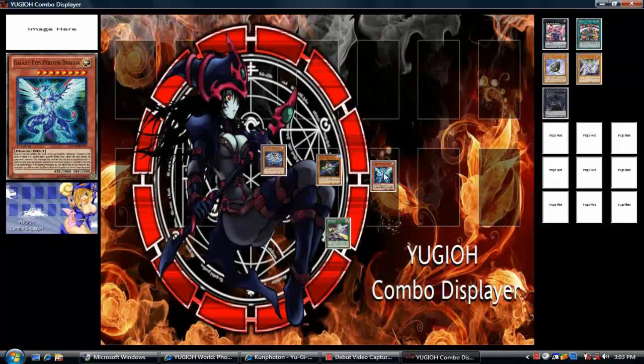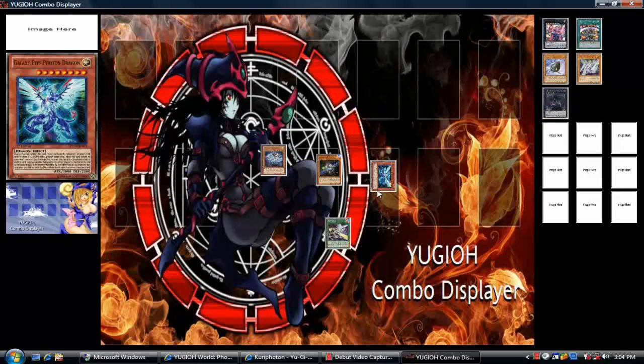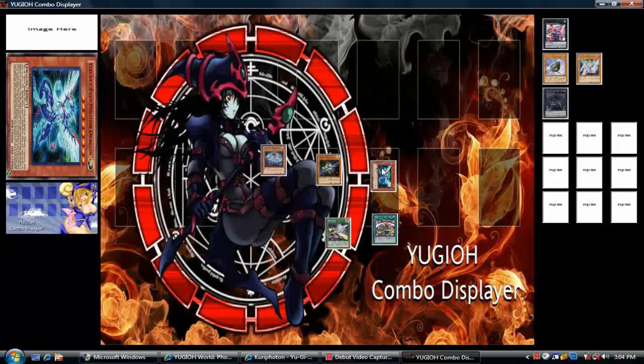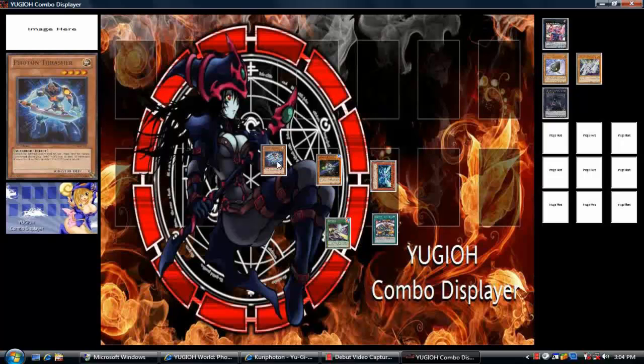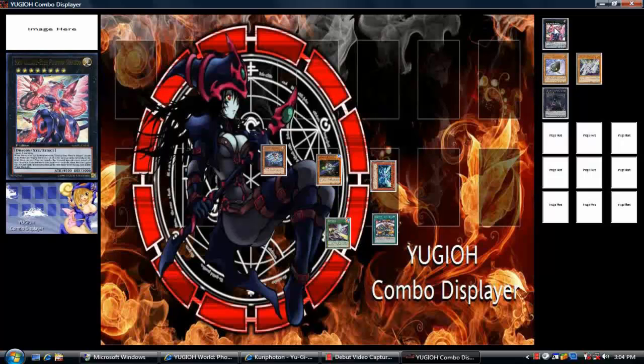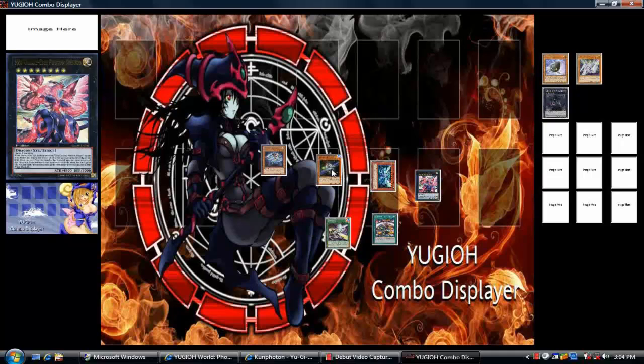you can play Photon Expedition and grab Galaxy Eyes Photon Dragon, which will be in defense mode when you summon it. Then you play Galaxy Queen's Light, target Galaxy Eyes Photon Dragon, and make Satellite and Thrasher both 8 stars. Now you can make a Rank 8 that requires Galaxy Eyes Photon Dragon or just a Rank 8 that requires three Level 8 stars, and you can overlay to create Galaxy Eyes Photon Dragon.